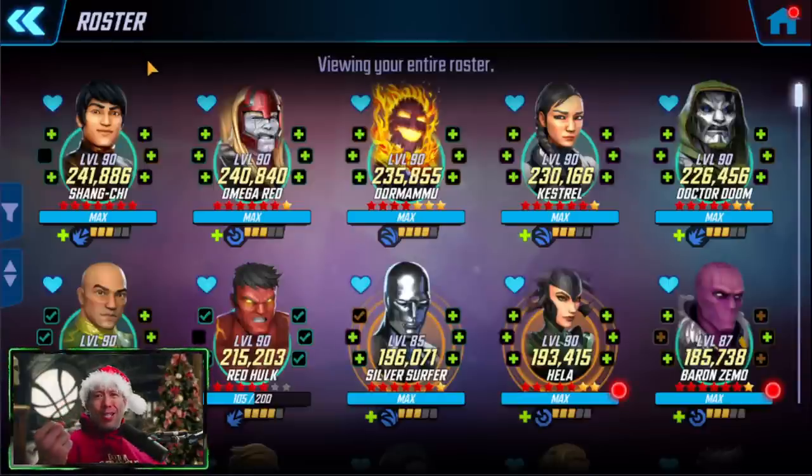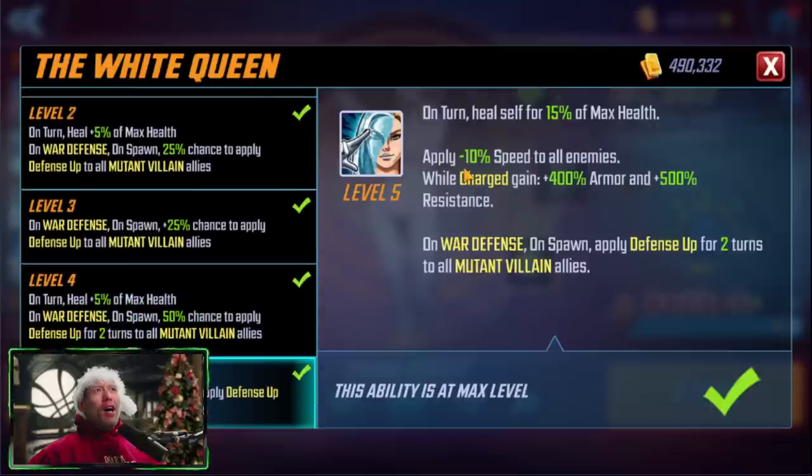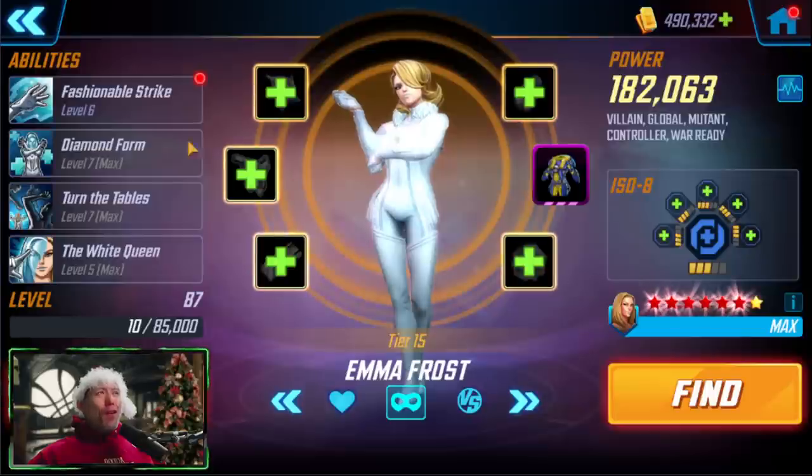Sometimes you face mirror matches, particularly with the Tangled Web team or an Unlimited X-Men team. In those cases, replace the weakest member with a speed bar manipulating character like Emma Frost. On her passive, she applies negative 10 speed to all enemies and this affects their base stats permanently — it doesn't go away. So they'll be a little slower for the remainder of the battle, which allows you to get an early stun or ability block on your opponents. Emma Frost also brings a cleanse, clearing all negatives from herself and all allies.